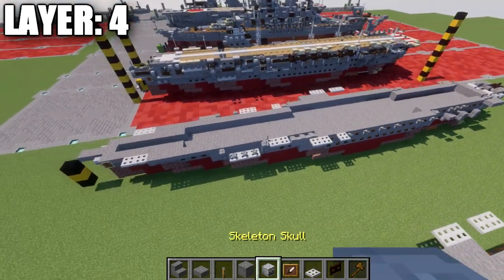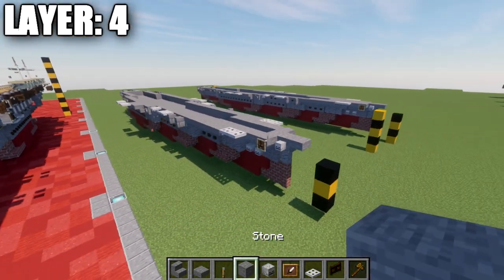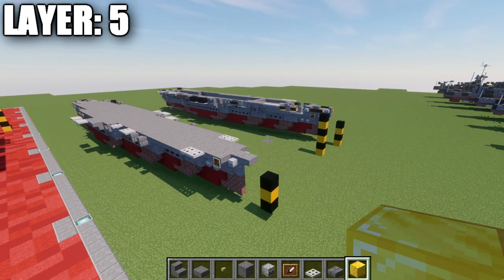That wraps up layer 4 — you can optionally fill the inside with stone. Let's move on to layer 5.